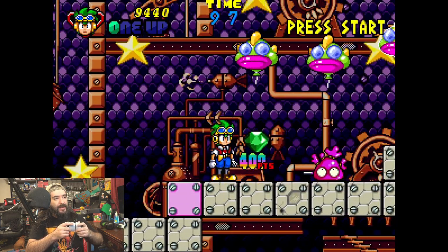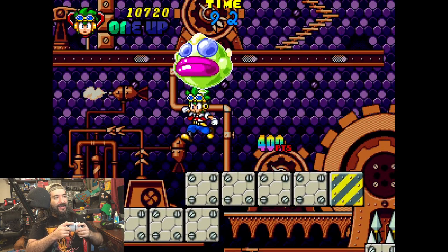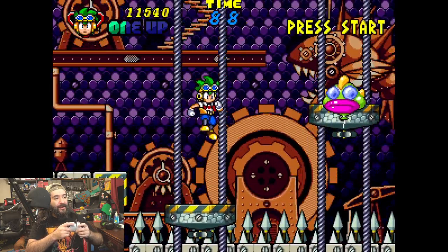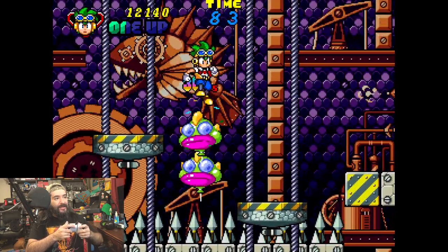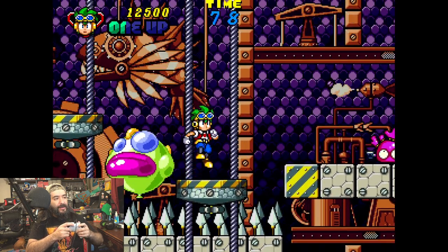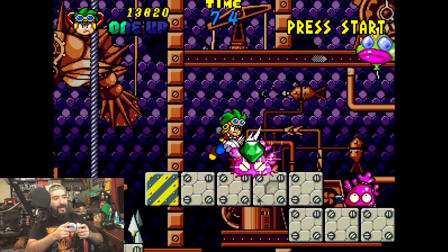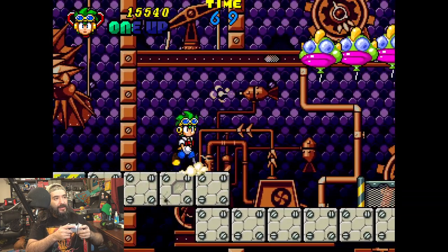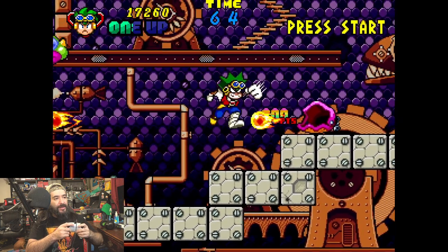That was a mini boss I guess! The one thing I definitely dig about the game the most is the sprites. I like how they're outlined in black — it just makes them pop. It just makes the sprite stand out that much with that black outline.